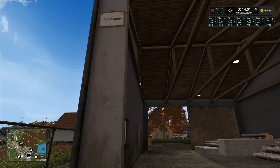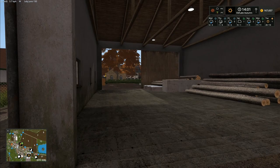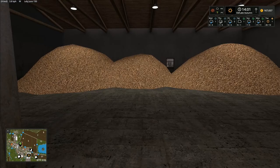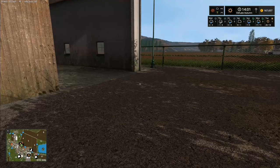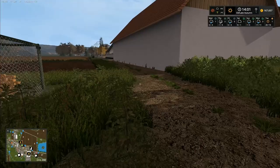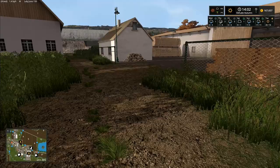It looks like from what I can tell, 'Holzstamm' I think is whole logs. We put logs in here and we can put wood chips in here I think, but I don't actually know. I'm not actually sure if these are just sell points here or if this is something different - I'm absolutely not 100% certain at the moment.